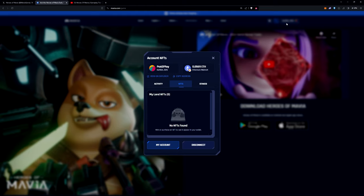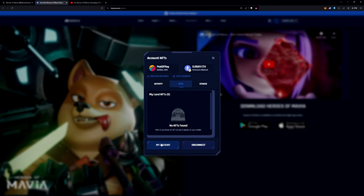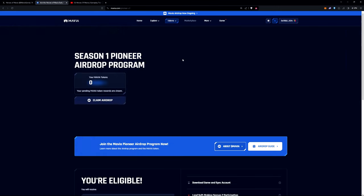On the top right corner where your account is, it says 'Account NFTs.' It should have your MetaMask wallet or whatever wallet you used to sign in. Down here it says 'My Account' — you click on this and it will prompt you to sync your Google account or your Apple account. This is very essential to do. Once you sync this, go back to tokens and then airdrop.